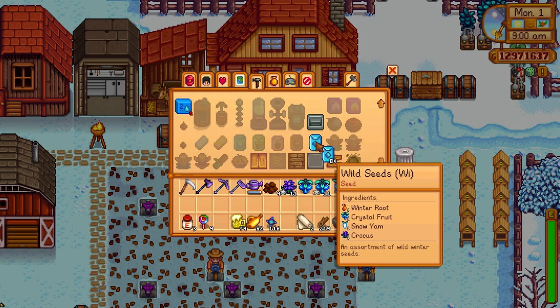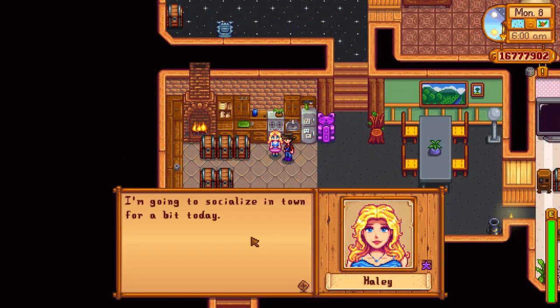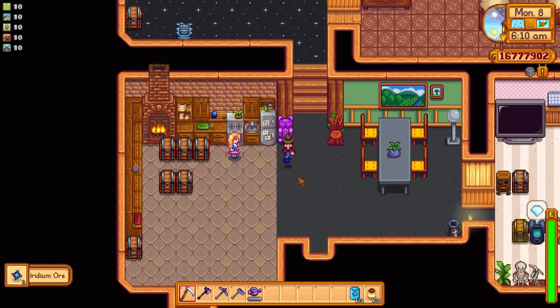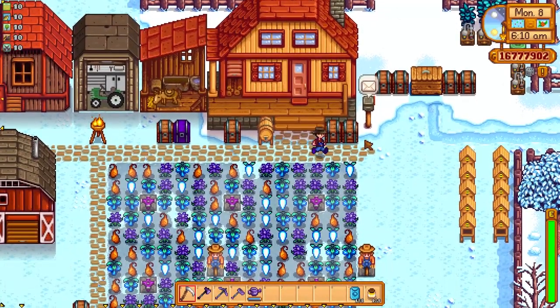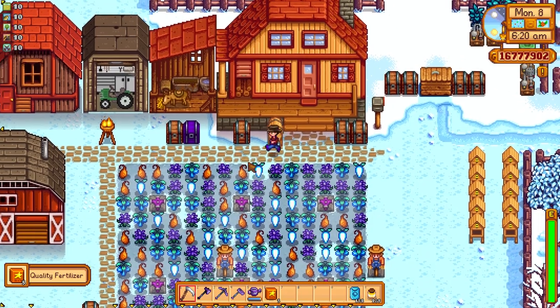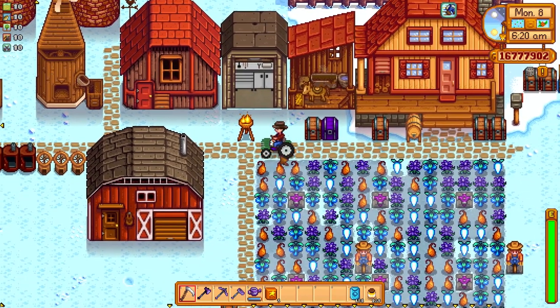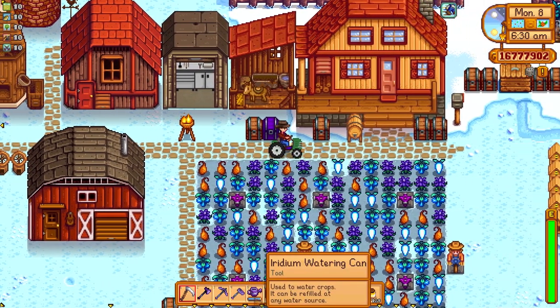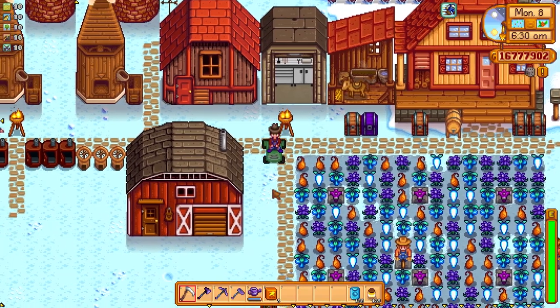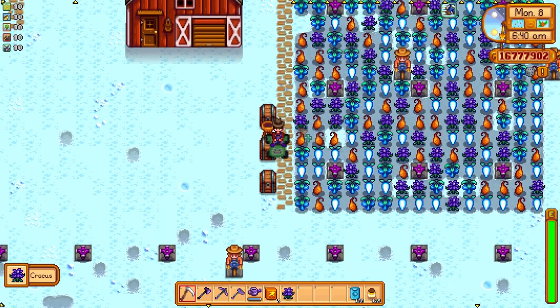Then you just wait a few days to get the wine and sell it. Keep in mind that to craft winter seeds, you need to be around level 7 in foraging, and you will need one of each of the following items: one crocus, one crystal fruit, one snow yam, and one winter root. By combining all four items together, you will craft ten winter seeds.